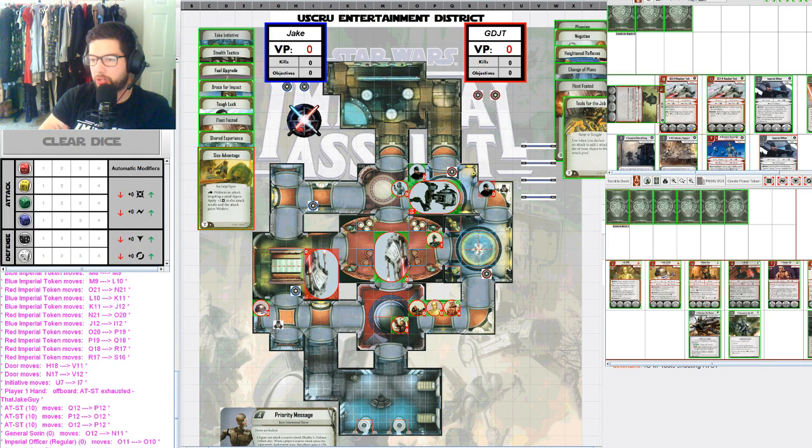Dengar has 4 damage on him so he's got 6 health left. Some important pieces are on the verge of dying but they're still alive, and this AT-ST is going to get two big attacks off on IG. I still think IG is probably the best figure on the board, even with all the fixes, just because he has access to Hunter cards and Blaze of Glory — those are very strong effects. He can easily take an attack and retreat seven spaces to support the rest of his army.